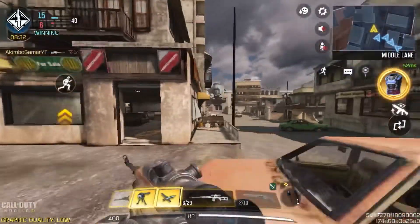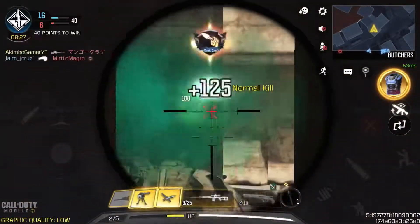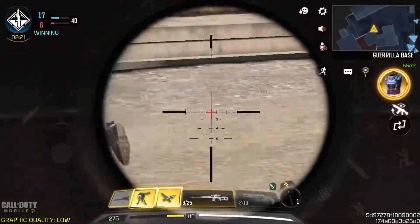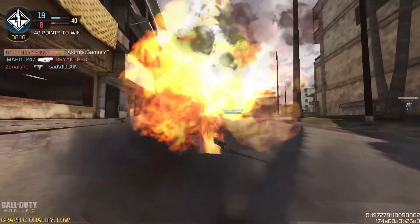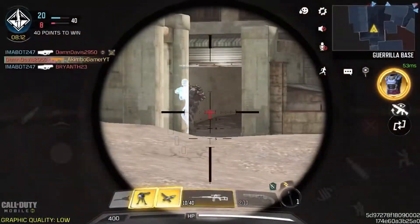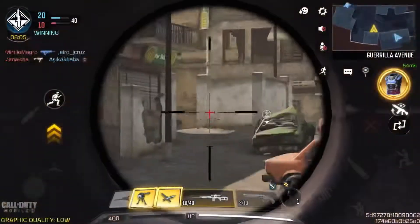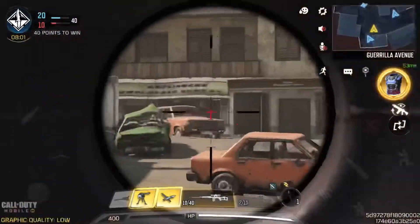Mostly this gun is a two-tapper except to the head or upper chest. To the chest and above it's gonna be a one-tap. Anything below the chest is probably a two-tapper. That's pretty much how this gun works mostly. It's basically the EBR but better — in a nutshell — because it actually has good damage output and the fire rate's actually faster.